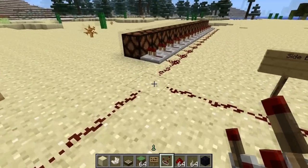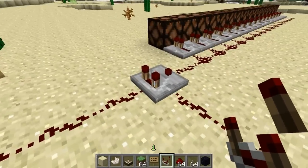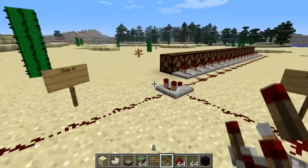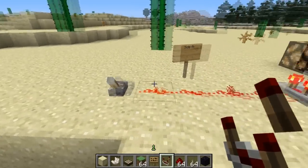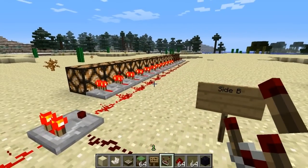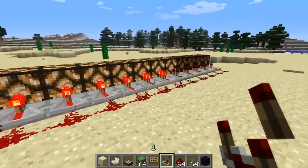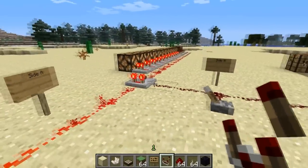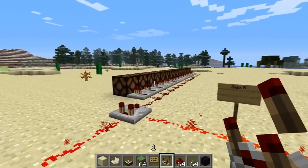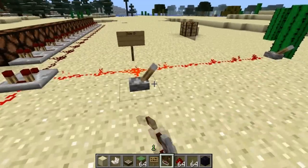So the redstone comparator — for this demonstration I've called the backside with the two towers side A, and the other side with nothing side B. If we flick the side A lever only and put a redstone signal through the back, the redstone signal just passes right through it, acting like a piece of redstone wire, coming out at the normal 15 blocks. But if we flick the lever on side B, putting a redstone signal into the side of it, the lamp turns off. So receiving a signal from side B turns off the input from side A.